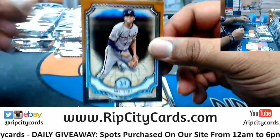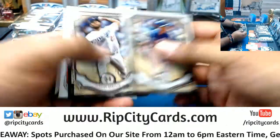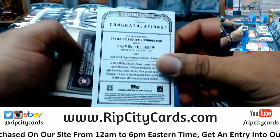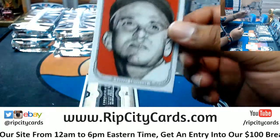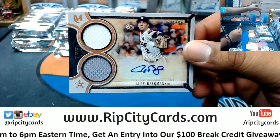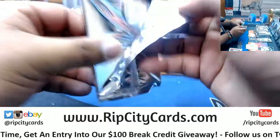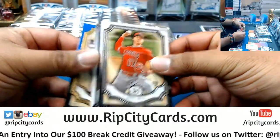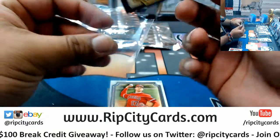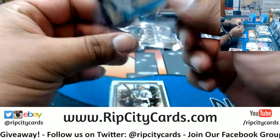We have Turner, Nationals, color. Beltre, Kershaw. Harmon Killebrew for the Twins — canvas collection card. Also for the Astros, Alex Bregman, number 250. Nice. Astros blocked so far. Greg Maddox, 250, Braves. And Ohtani rookie, Angels, base card.